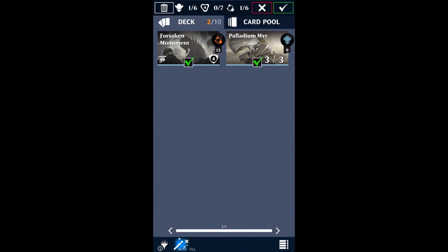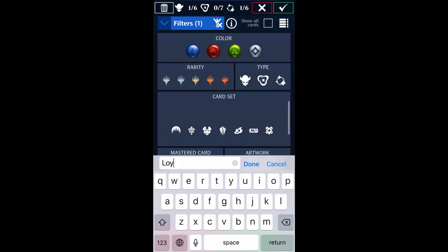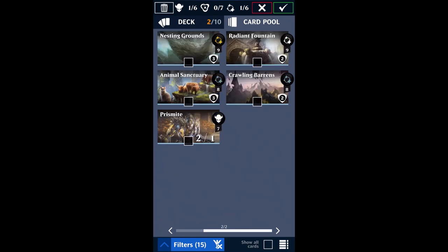Once you add these two to your deck, the next thing you want to do is search for your loyalty gem converters — just type in 'convert loyalty.' That's going to pull up all the different cards in your collection that can convert to loyalty. I have a few favorites, and I like to use my own personal favorites, but you can definitely deviate a little bit based on what you have.